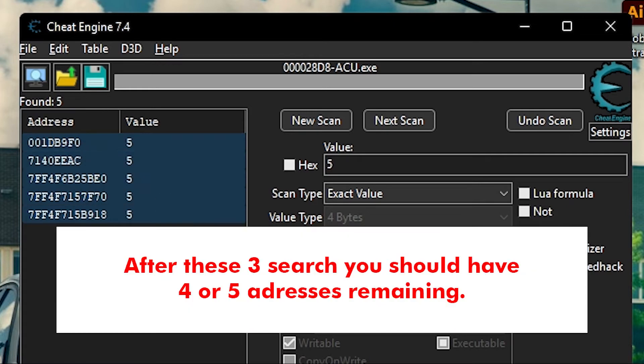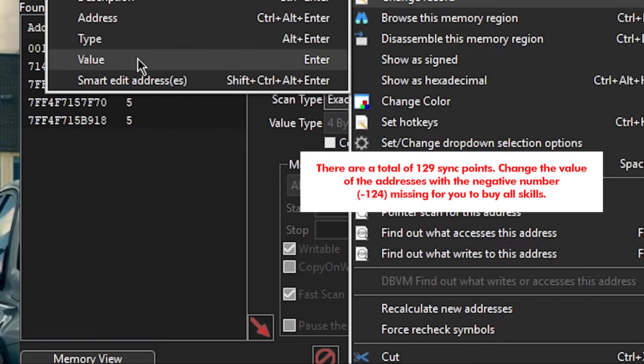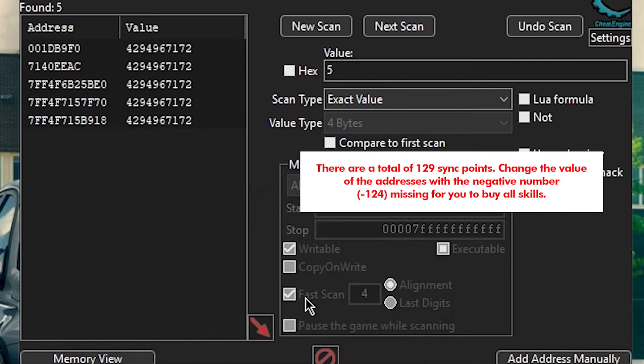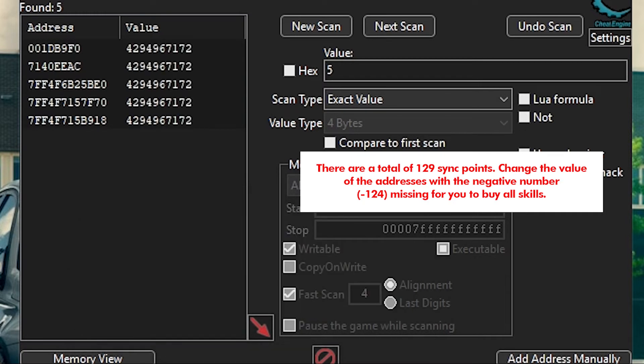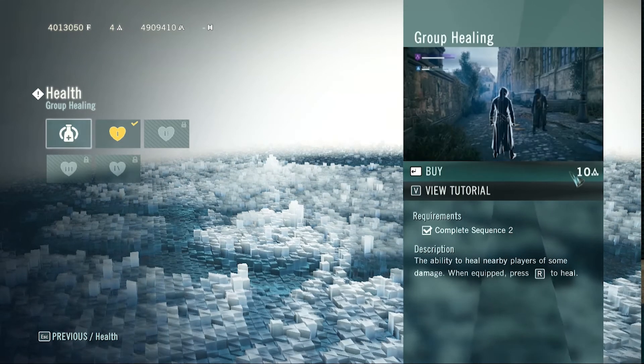After these three searches you should now have four or five addresses remaining. There are a total of 129 sink points needed to buy all skills. The trick here is to change the value of the addresses with the negative number missing for you to buy all skills. Once confirmed, the number of sink points should change to enough skill points needed.